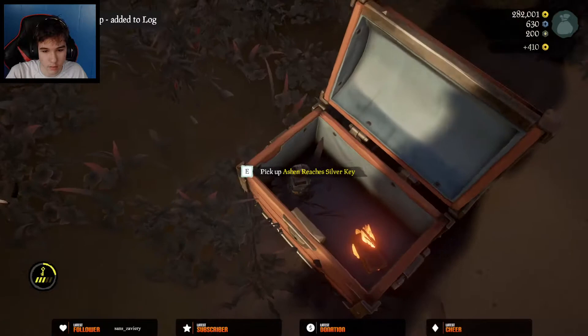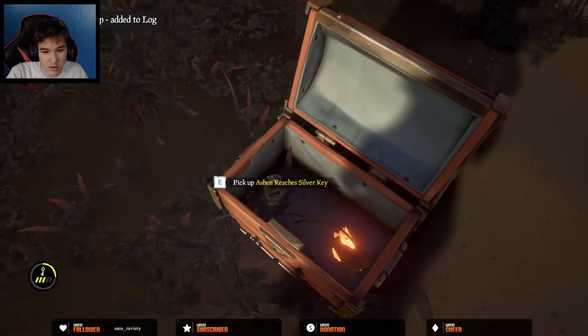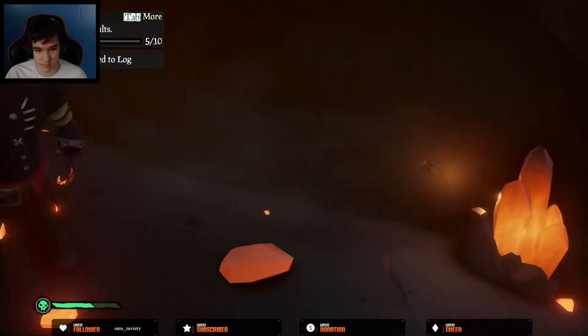Once you collect the vault key out of the chest, it will tell you the island name in its name along with a short riddle about where it's inserted. If you go to Marl's Peak Outpost, which I highly recommend, the vault location will always be on the Ashen Reaches in the same cave on the northwest side.